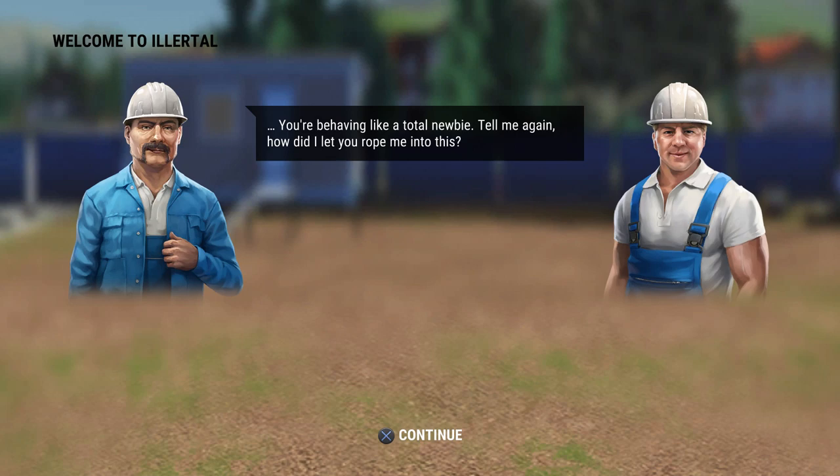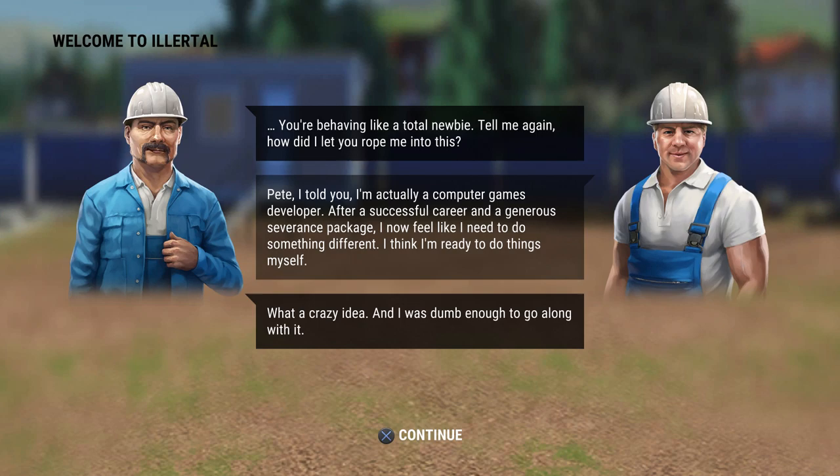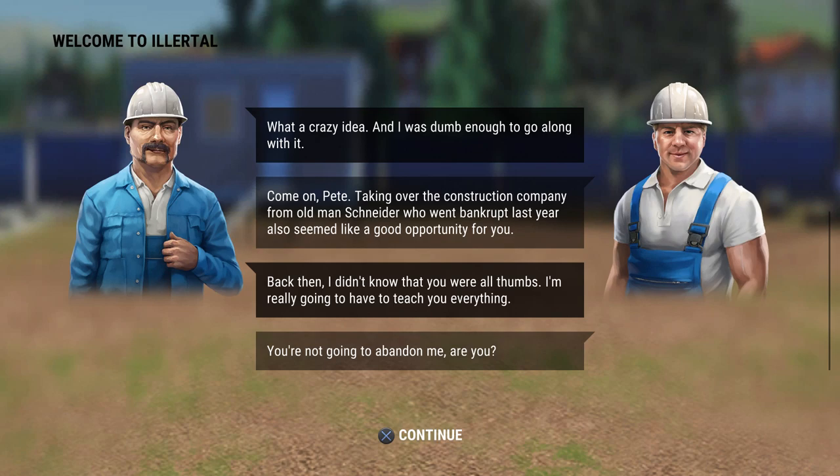Reading the in-game story dialogue now. One character — Mr. Mutton Chomps — is being told he's behaving like a total newbie. He claims to be a computer game developer with a successful career and generous severance package who now wants to do something different. The other character is skeptical, saying he was 'dumb enough to go along with it' and will have to teach him everything.